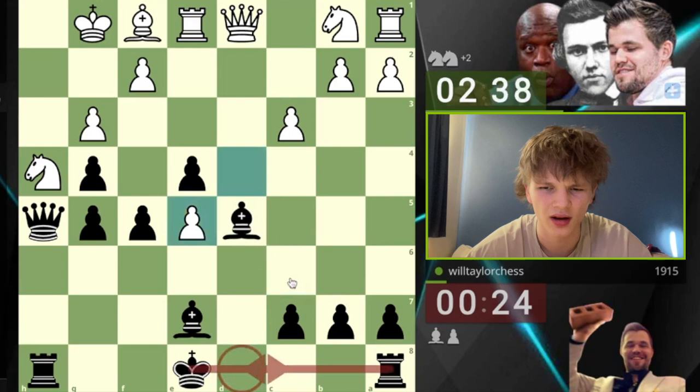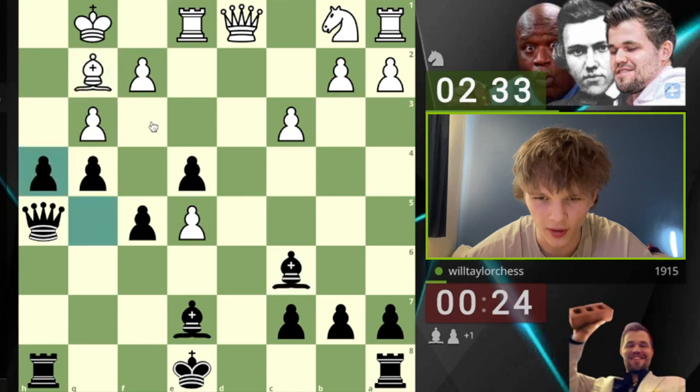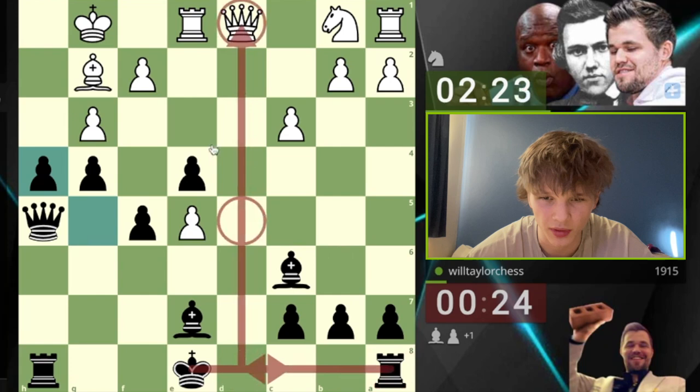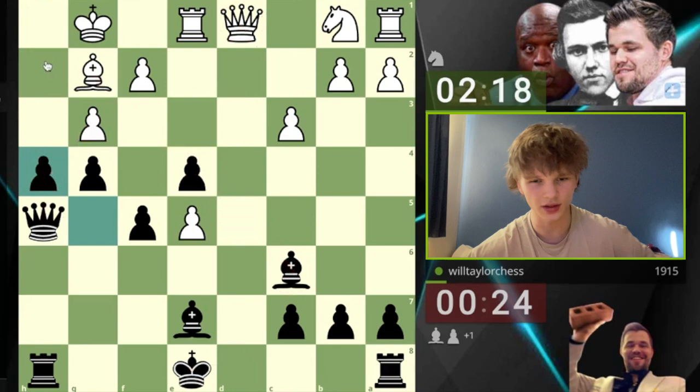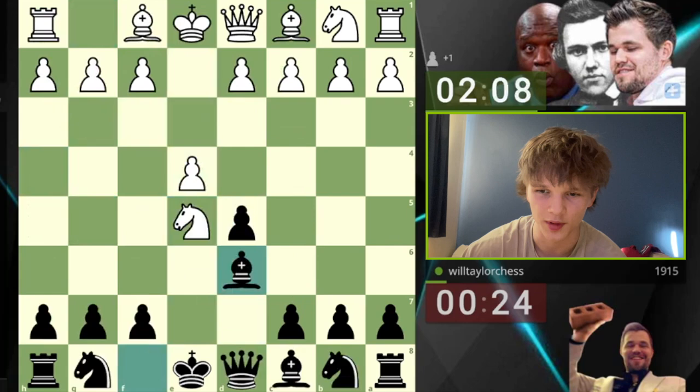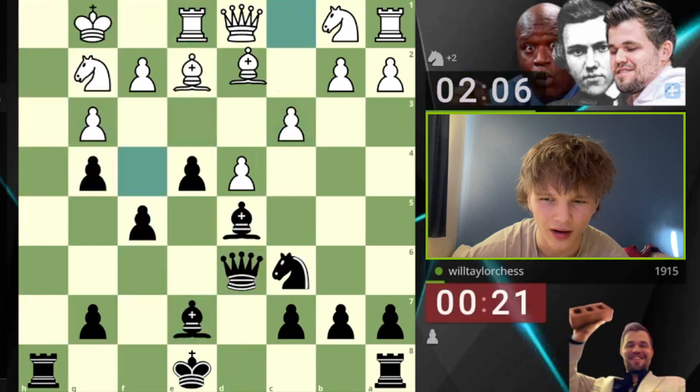Why didn't I castle queenside? Complete blind spot there. But we can get over it, I'm sure. The analysis will tell me that castling queenside was a better move because then the rook's on the same file as the queen, and there's probably some tempo to play like e3 and take here, open this and checkmate. But I'm sure we are still winning — our opponent had to give up a piece there to prevent our attack. This was a very dubious game. It came from the Elephant Gambit — ChatGPT's suggestion. I've never played this opening before. Oh, it's my move — takes.